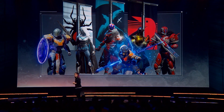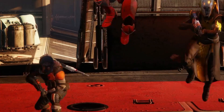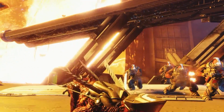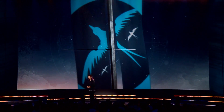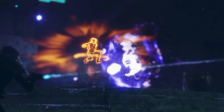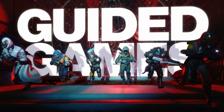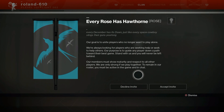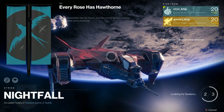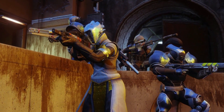In Destiny 1, raids and Nightfall strikes, which were the hardest and most rewarding activities in the game, didn't have matchmaking. That meant having to put in a lot of work to get a group together, and if you didn't have enough people with you to play, you were out of luck. To fix that, Destiny 2 is introducing official clan support to help you coordinate things in-game. The game will also feature a kind of matchmaking called Guided Games, where you can search for clans who need another person to play with and choose who you want to join. It's a more focused form of matchmaking that's incredibly exciting if you play solo pretty often, since you'll have more control over who you're playing with.